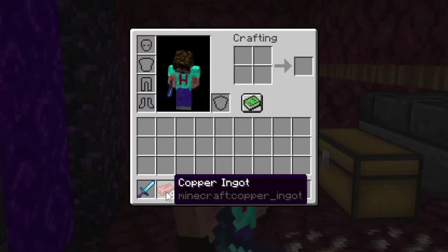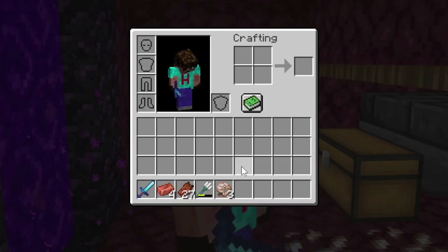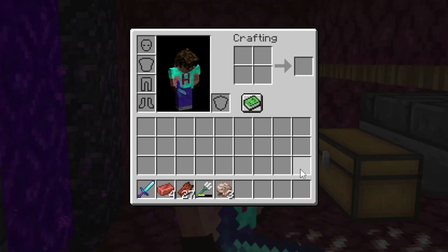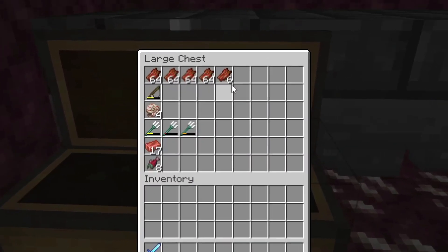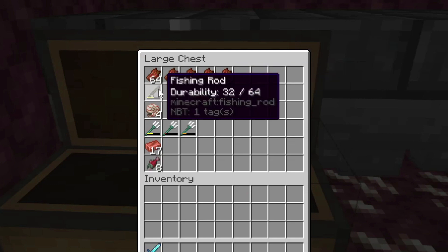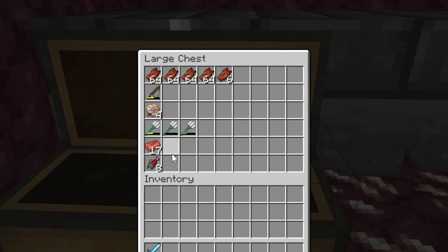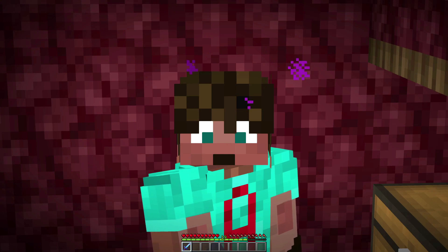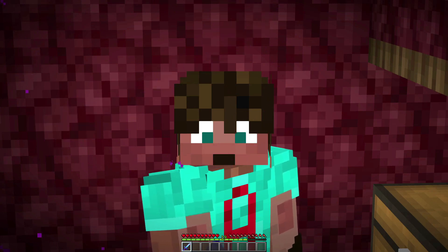I picked up four copper ingots, 27 rotten flesh, and another trident, as well as three nautilus shells, because I was standing close and picked them up directly. In total after tidying the chest: just over four stacks of rotten flesh, a fishing rod, four nautilus shells, three tridents, 17 copper ingots, and eight raw salmon — all in 30 minutes. This farm is seriously effective, and then you can go AFK for a little bit longer to see how much more you can get.